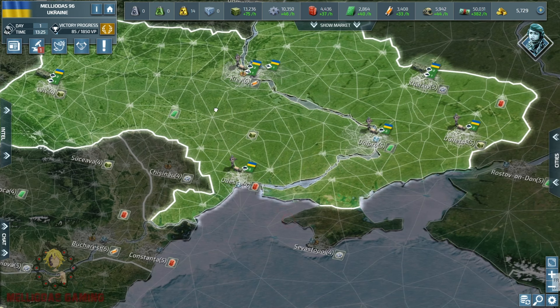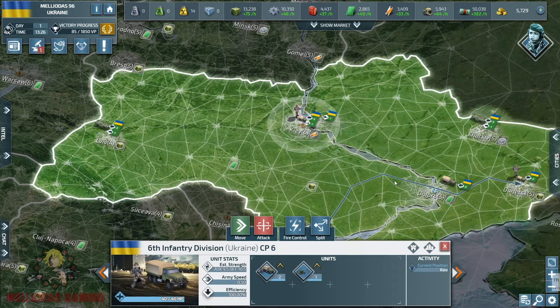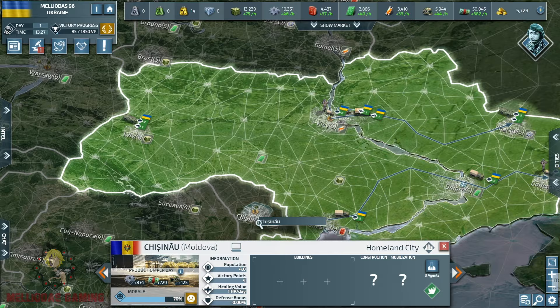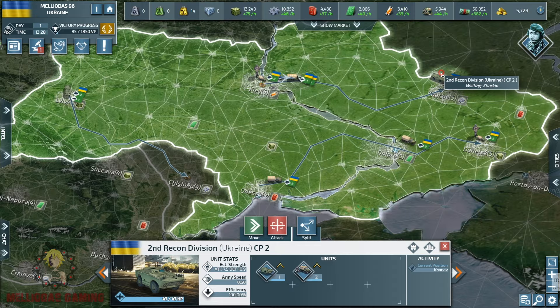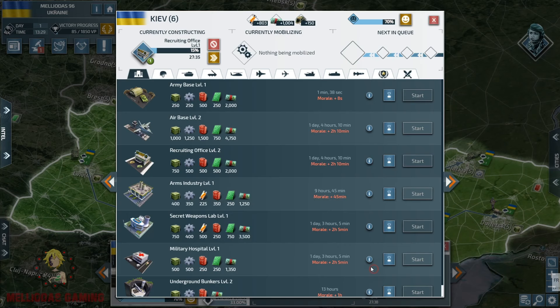First, as usual, I am going to build recruiting offices in all of my cities to mobilize the National Guards. I'm choosing National Guards because I do not know who will attack me first and I need fast-deployed units to defend my cities. I am trying to fortify my Donbass region because that is our border with Russia — an imminent Russian invasion is likely, since Russia always looks at Belarus, Finland, or Ukraine at the start of a map. I need to be prepared in Kharkiv and Donetsk.